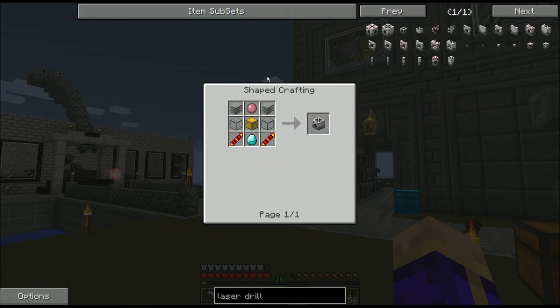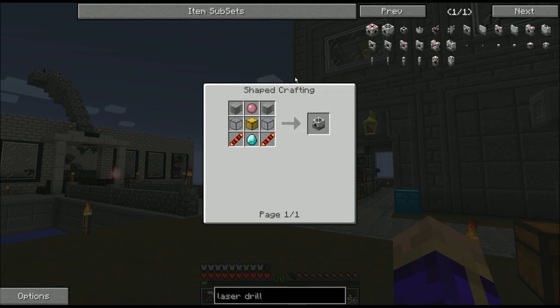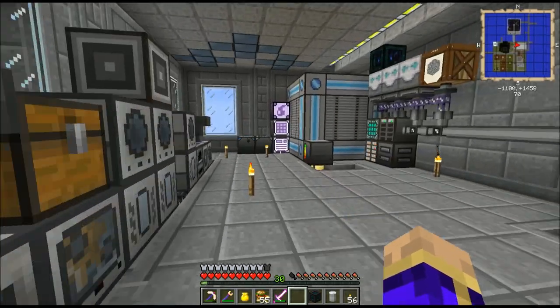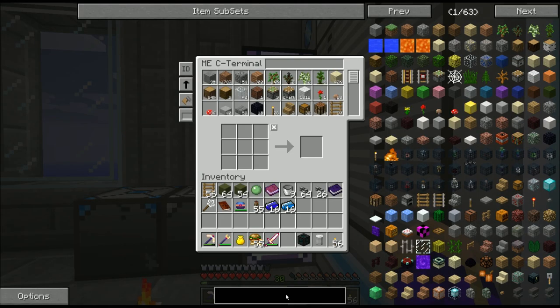The laser drill pre-chargers, on the other hand, are going to require me to set up something new because I need these pink slime balls. To get pink slime balls — at least the way you're supposed to; there is a workaround I'm not going to use but I can show you at the end of the video — you need to make a slaughterhouse.